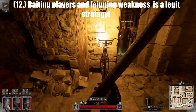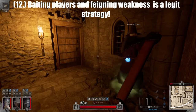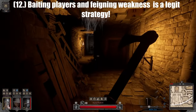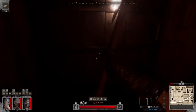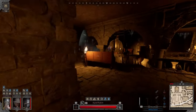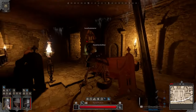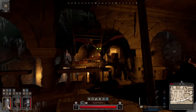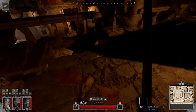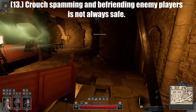Tip number twelve: baiting players and feigning being weak or hurt is a very legitimate strategy. Sometimes pretending to run away or acting like you're hurt can make other players reckless and 'see red.' It can be very advantageous to make players think you are fleeing, making them more aggressive, so you can easily kill them because you already know they're just going to hold W and left mouse button.